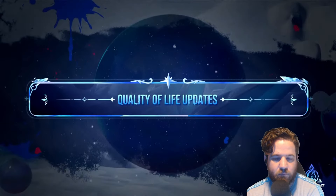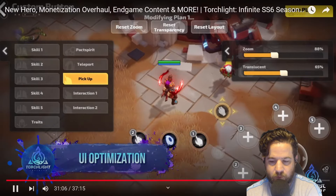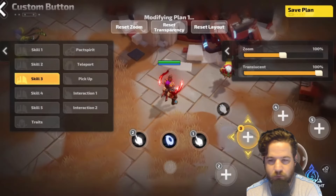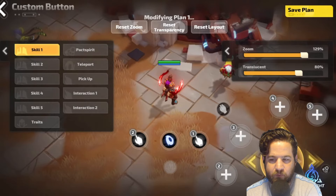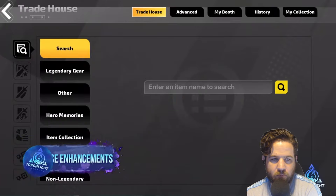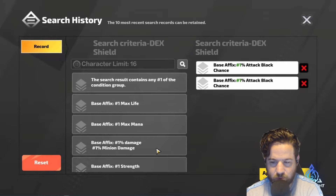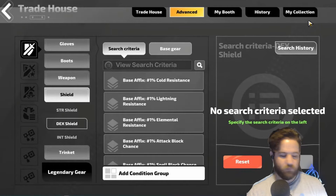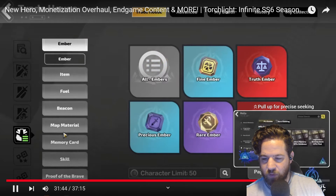Next up: quality of life updates. We made sure to include as much as possible of your most requested features. UI optimization — the mobile version now features a customizable button UI, allowing you to adjust the button size, position, and transparency to your liking. Additionally, most non-combat UI elements can be hidden, giving you the freedom to select the layout that best suits your gameplay. The trade house now has a search history feature, saving several recent advanced search records to help you replicate search criteria and obtain desired items more conveniently. A one-click delete feature for transaction records has been added.